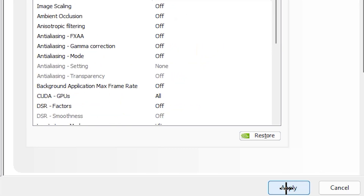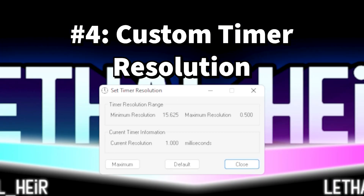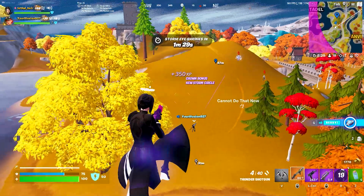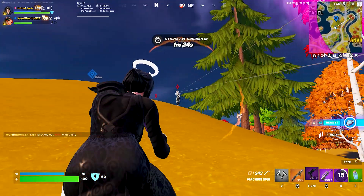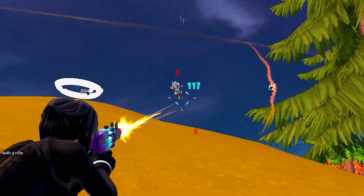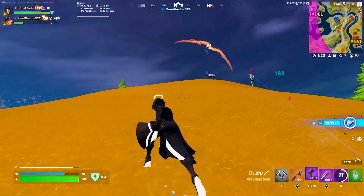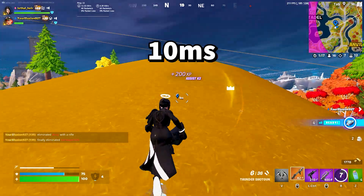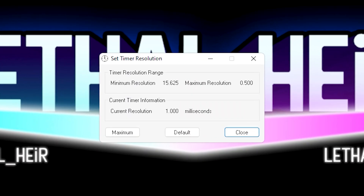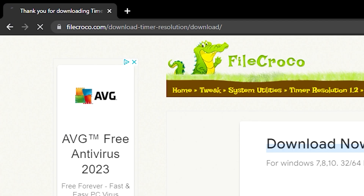Number four: use a custom timer resolution app. A custom timer resolution will allow you to have a faster response time to inputs in your games. The default timer resolution in Windows is about 1.000, or the equivalent of 10 milliseconds. With the custom timer resolution app you can pretty much cut that number in half, down to 0.500. I'll leave a download link in the description.